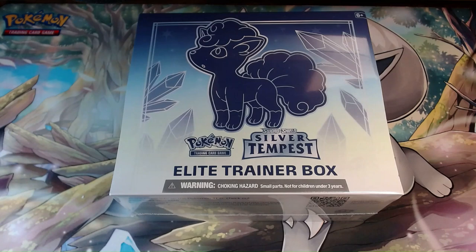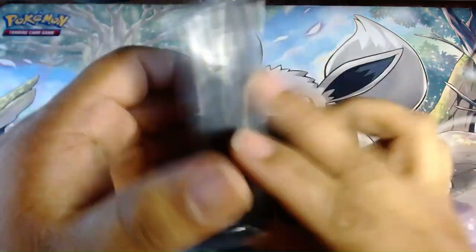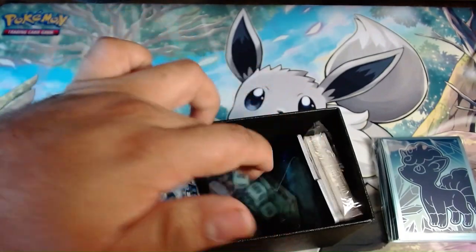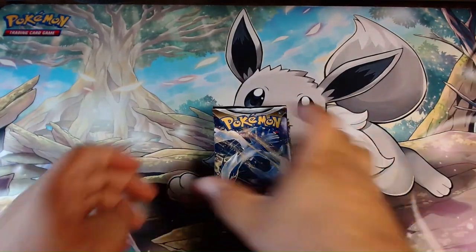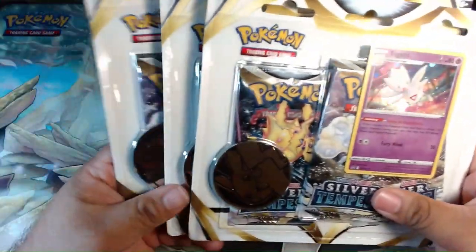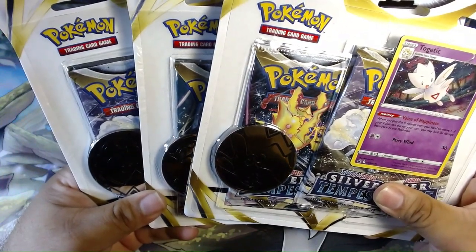What's up everybody, today is the official release day of Silver Tempest! We're going to open up an Elite Trainer Box and a couple of three-pack blisters and see what we can get. We have some beautiful sleeves, the usual dividers, markers, and energy cards, so we're going to put all this aside and go straight for the good stuff. We've got three sets of three-pack blisters to go through as well — let me open them up real quick and we can get going.